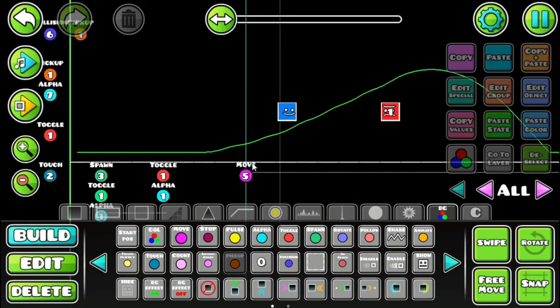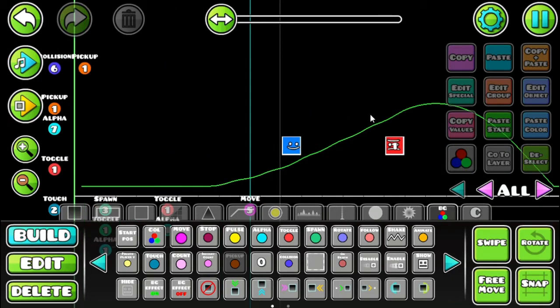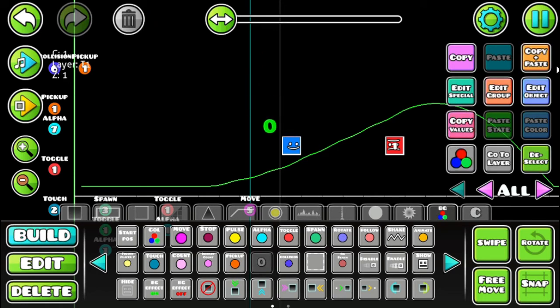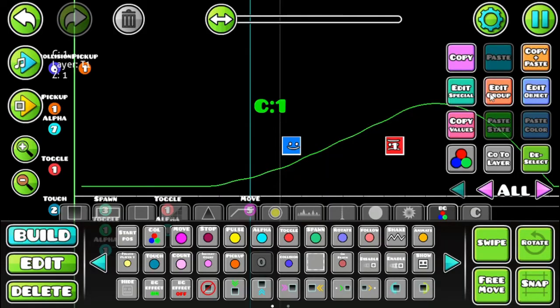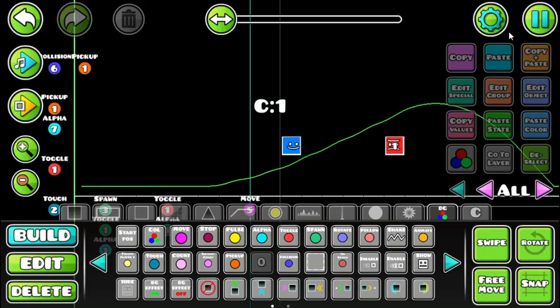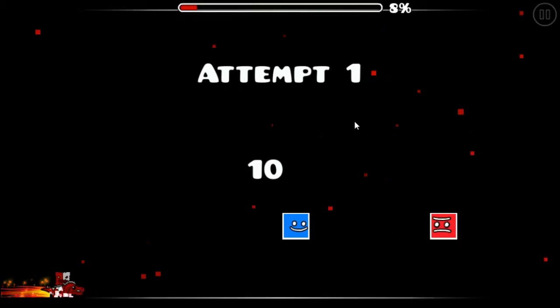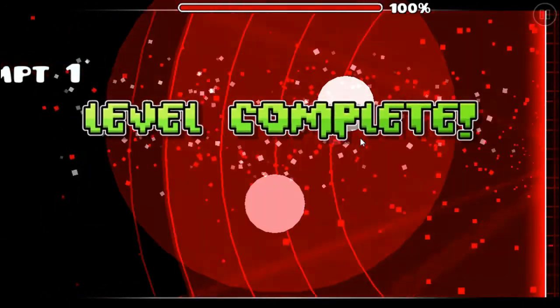Now let's make the actual bars. There are two kinds: the numeric representation and the actual bar. The numerical representation is relatively easy — place one of these item counters and click the edit special button. Set them to display the item ID of the boss's HP, which is item one. Then make it move along with the player by adding it to the moving group (five). Test it and you can see the damage working — that's the first health point counter.